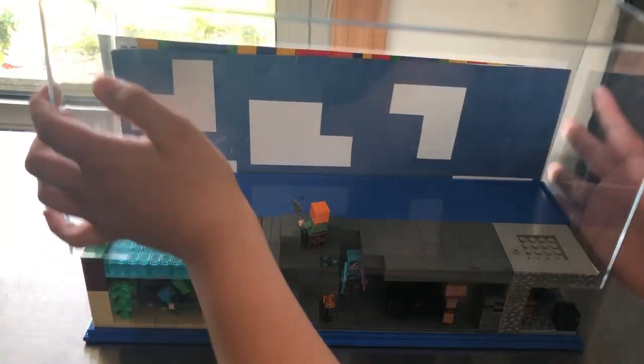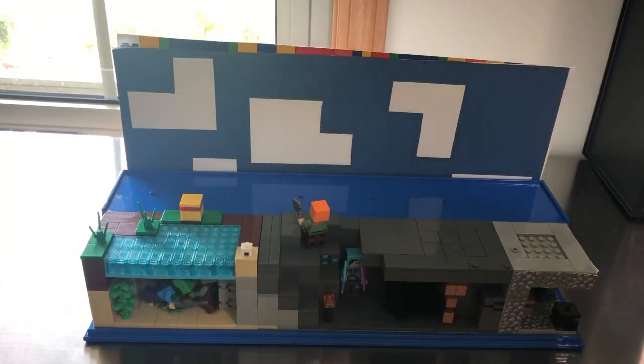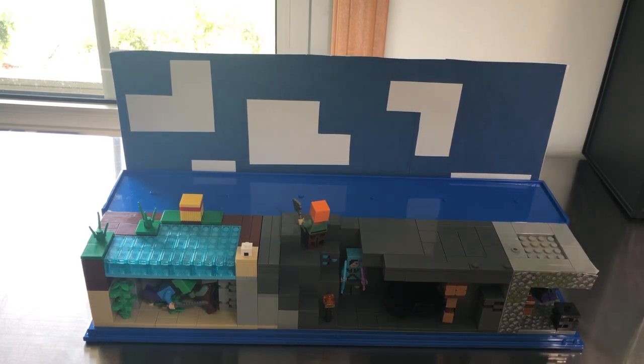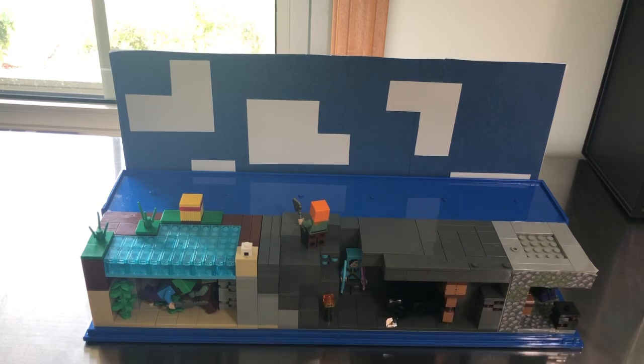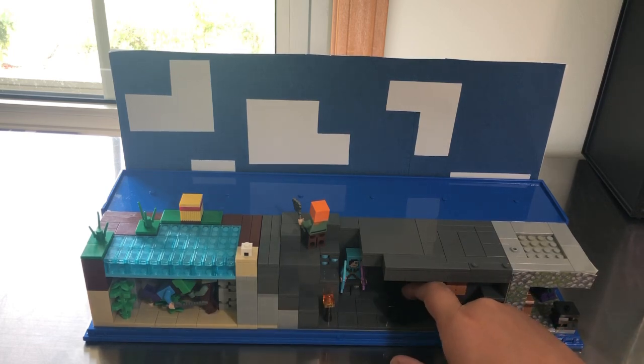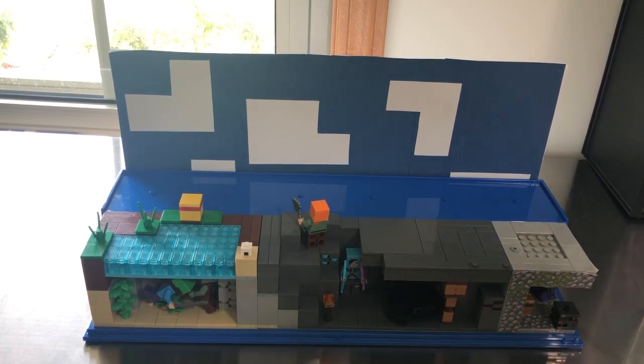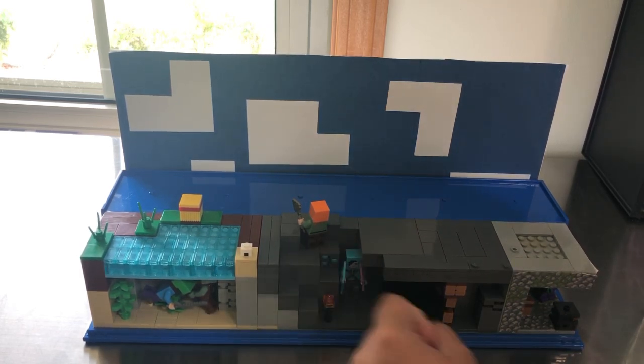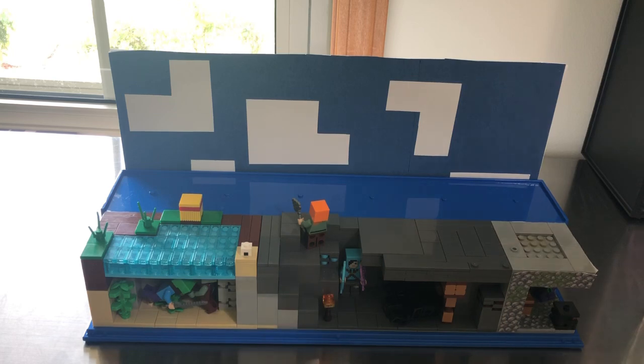I'll go ahead and take off this plastic cover on it. I wanted to add in a mine shaft because I thought that would be a cool addition, and it doesn't have to be huge — just one. I added a spider right here in front of it because it can spawn them. I added this player skin from an end fight, and I added in this Alex minifigure.